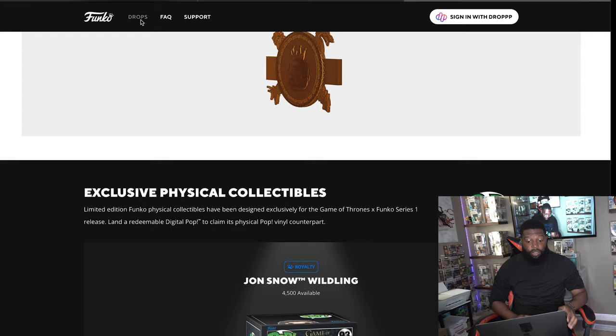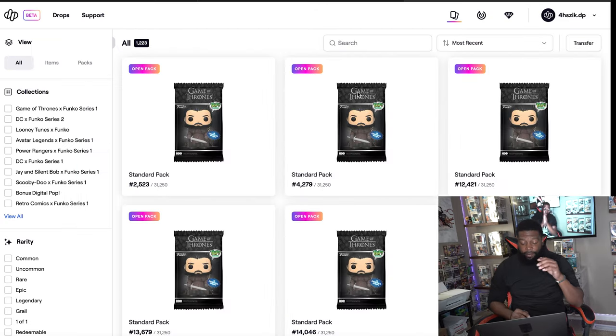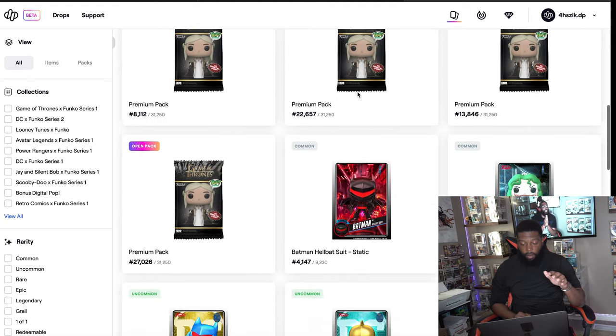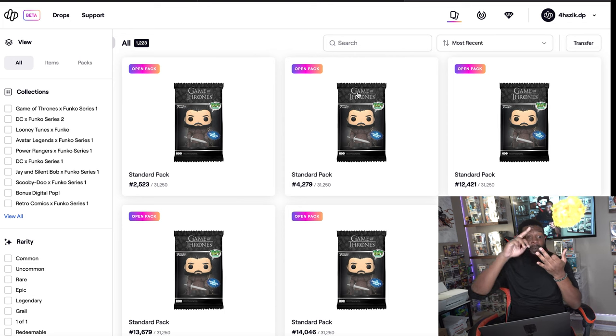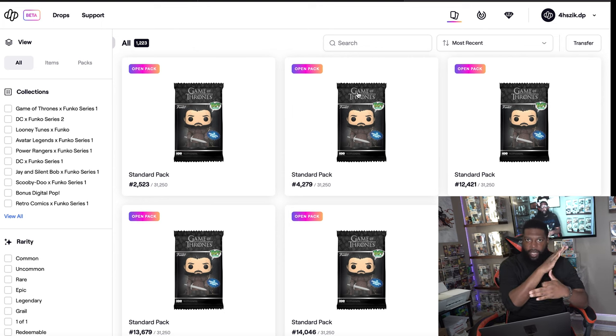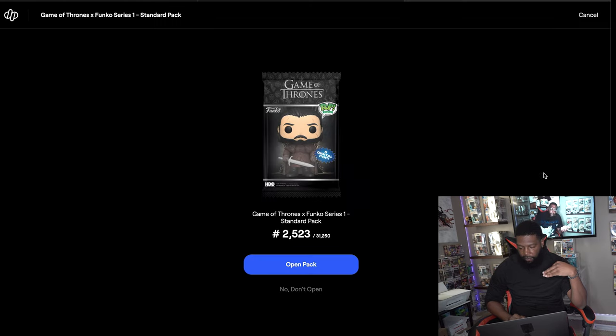Let's get right into it. This drop was very easy to get, so this time around I got six standard packs and four premium packs. Hopefully I can pull a grail — I feel like I'm going to get a one-of-one this time. The one-of-one, the grail, Jamie Lannister, and then the royalty set. Let's get it — first pack, show me love.